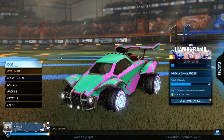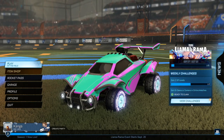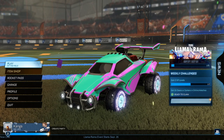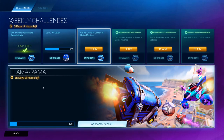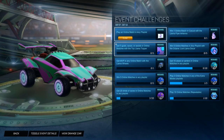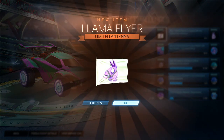The prerequisite for this is you have to play an online match in any playlist. I've already done this — I'm not going to bore you guys with 5 minutes of me being terrible at Rocket League. But once you've played your one match, you want to come here to view challenges, the Llama-Rama view challenge is here. Then for play an online match in any playlist, you want to click claim like so.